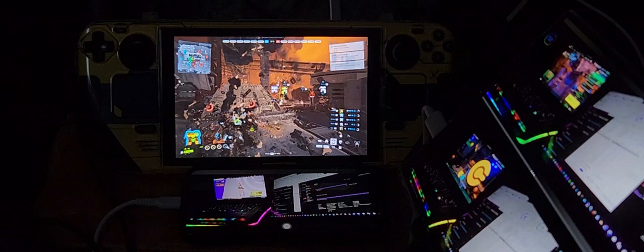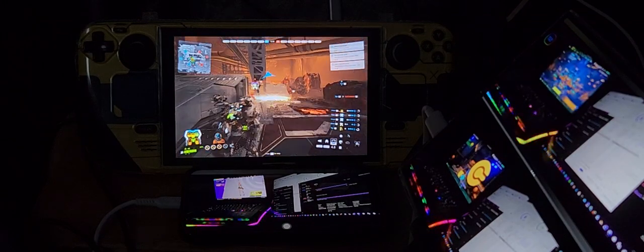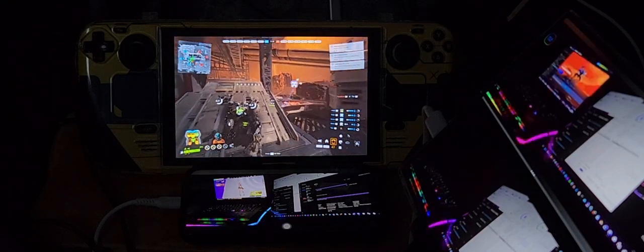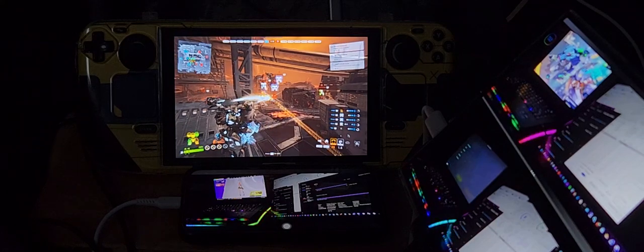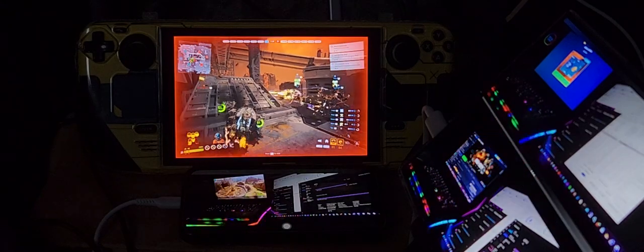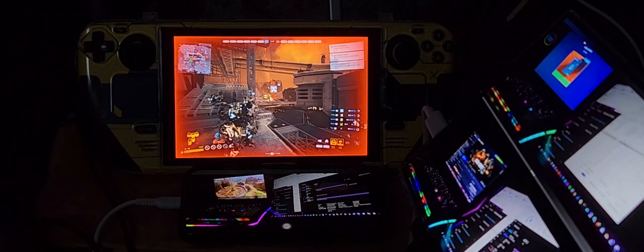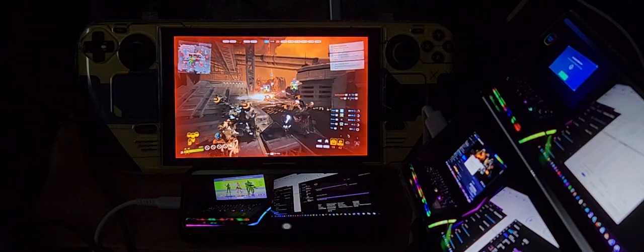Q is now working and I have a flamethrower. I needed to map my controller because I had everything else except thrusting and the special ability using Q. Now I'm getting hit by everybody — I'm using my flamethrowers, which are called igniters.